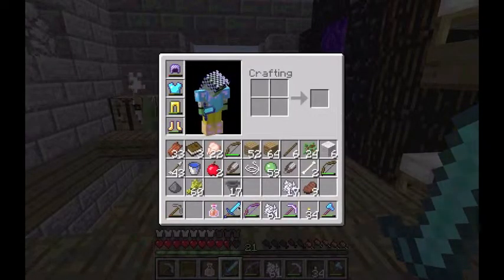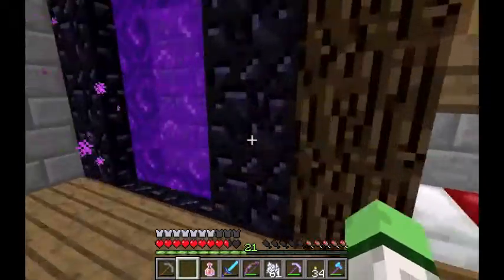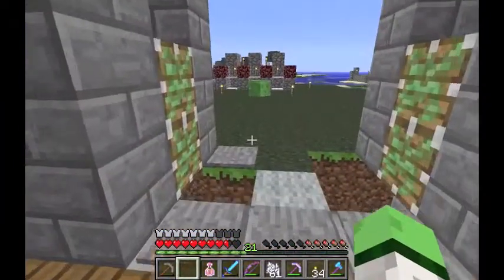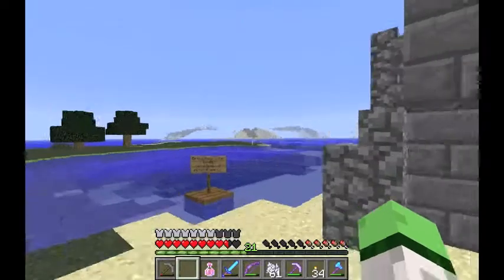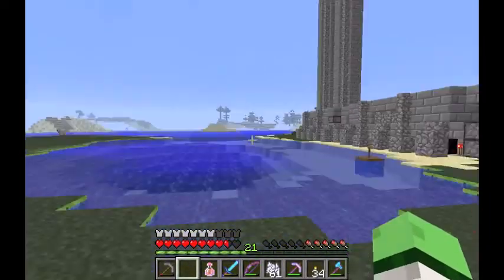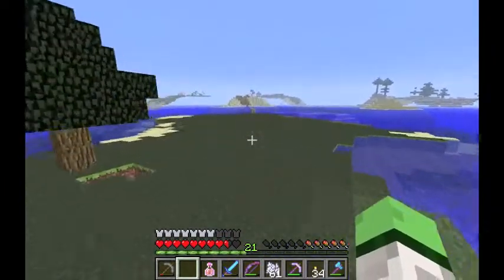I got this bow which is pretty good. Back at my base I got a Power Four bow, and I got them from this barns. Oh yeah, I forgot to mention — the bridge is now gone, and the reason is obviously because that nether portal over there never poured away.